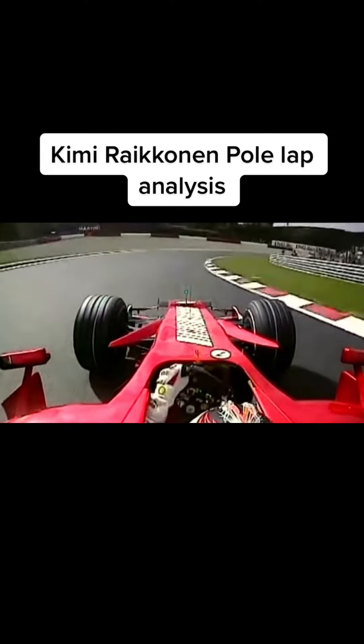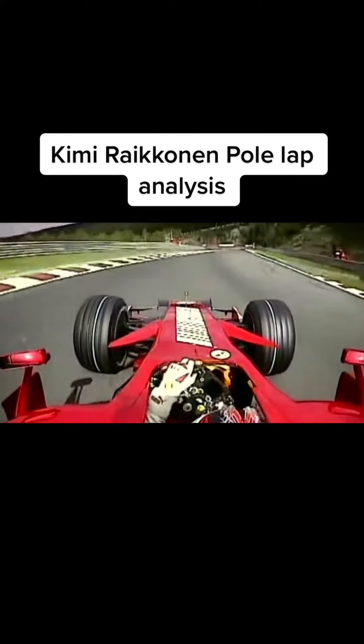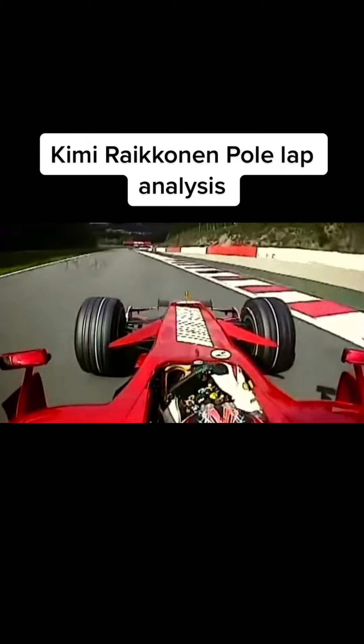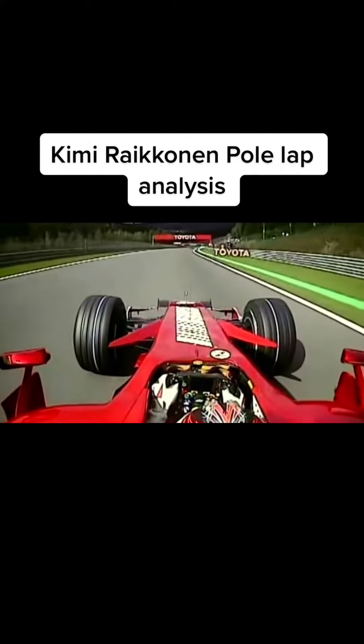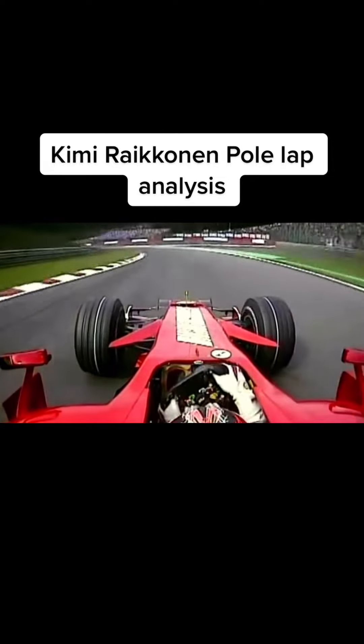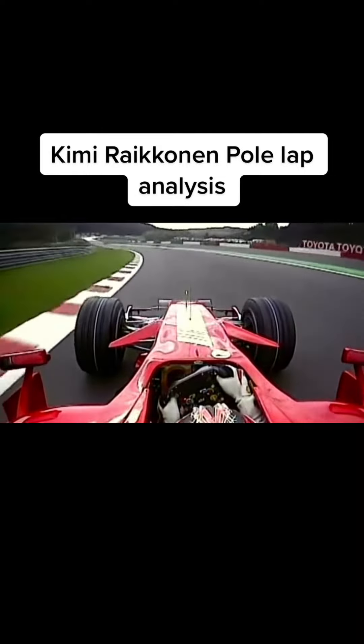The car accelerates down to Rivage — just keep it inside as long as you possibly can, pick up the throttle as soon as you can. Now you're streaming down the hill, 150 miles an hour in the middle of this straight, 180 before you sight the turn into Pouhon — incredible speed on the way in.